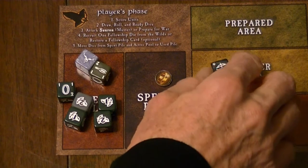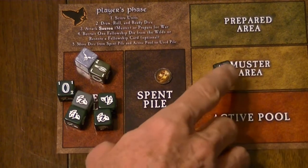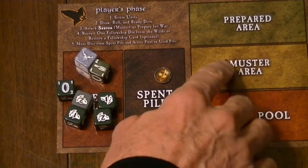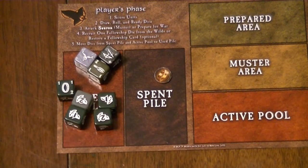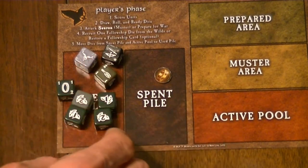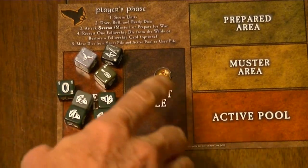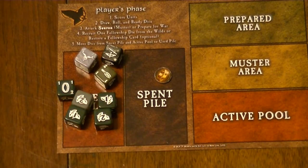Units in the prepared area are only scored if another player uses them. Any units that were previously in the muster area but were destroyed by Sauron and moved to the used pile do not score. Likewise, any artifacts do not score unless the rules on the card say otherwise. During scoring, if you have any artifacts in your muster area, you can optionally leave them there or move them to the used pile. Note that even if a unit is corrupted by Sauron, it can still score if it was in the muster area.